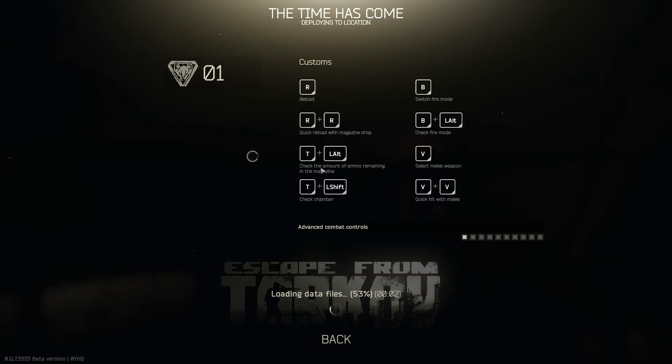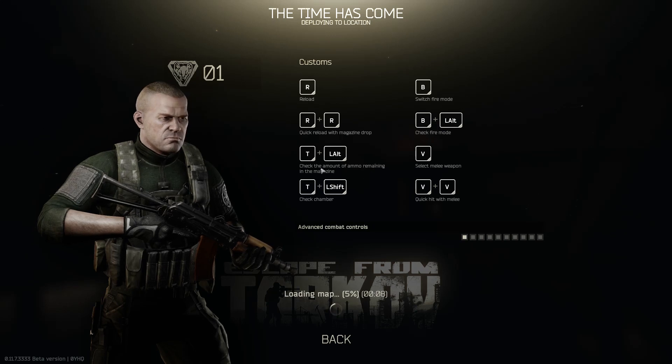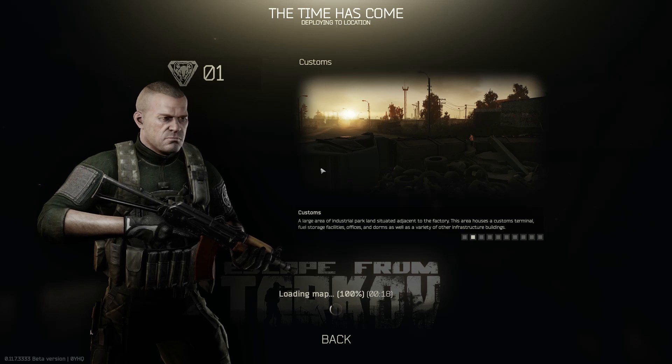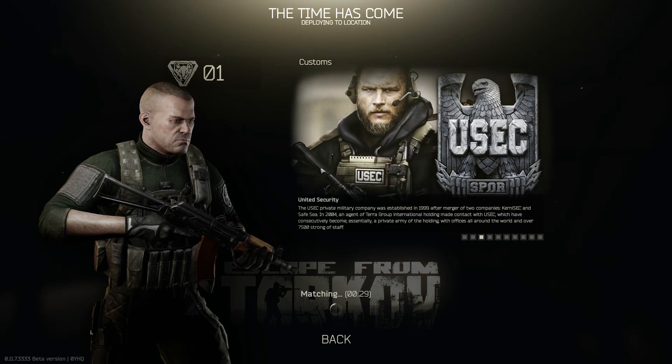So we're going to do Customs because that's the first one I did, and I got four kills before I got killed by someone I couldn't see. Hopefully this takes a little quicker to load — the first time it took three and a half minutes, but I'm guessing that was because it was the first time I ever loaded that map. I've watched some of this be played, but I am a rookie, through and through. I am super new to this.